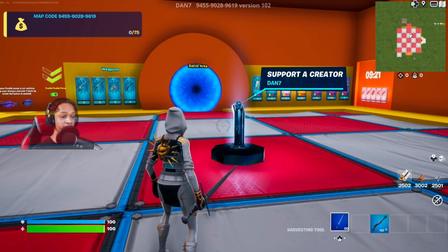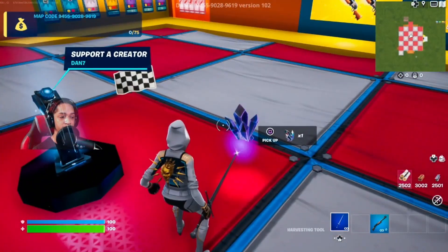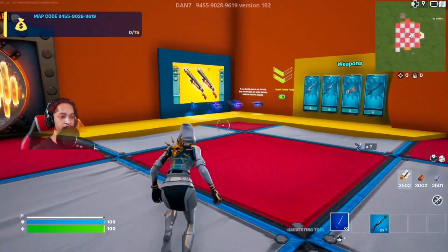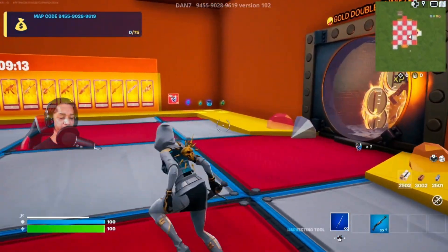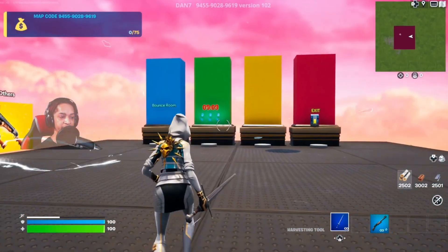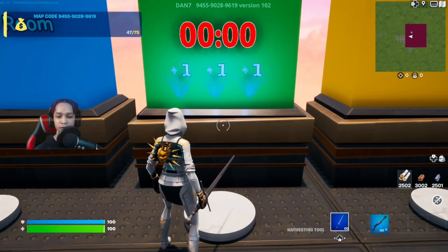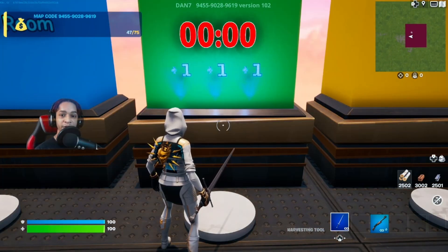Once you're in the map, make your way to the supporter creator right here, do an emote, and get yourself a crystal. Then let's head over here — enter and we're gonna wait 10 minutes for this timer to reach zero, so I'll see you guys then.